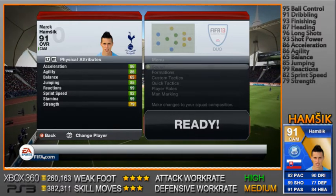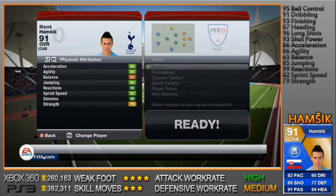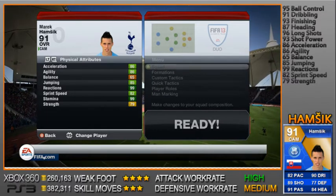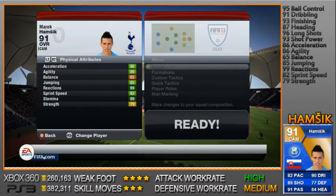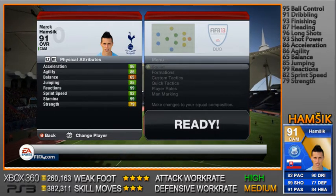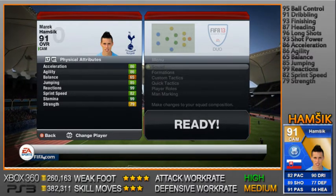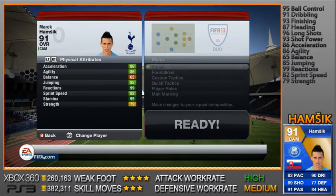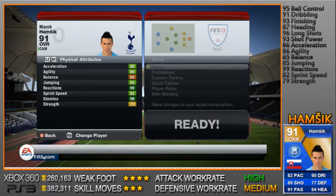86 acceleration, 86 agility. His balance says 65 but I honestly wouldn't believe that, and along with his strength it just doesn't really matter — this guy is good enough to beat players. It's just a shame about his price. Wesley Snider is probably a very similar comparison, and you can also pick up Marquise CL, but we're not talking about those guys — we're talking about Hamsik.